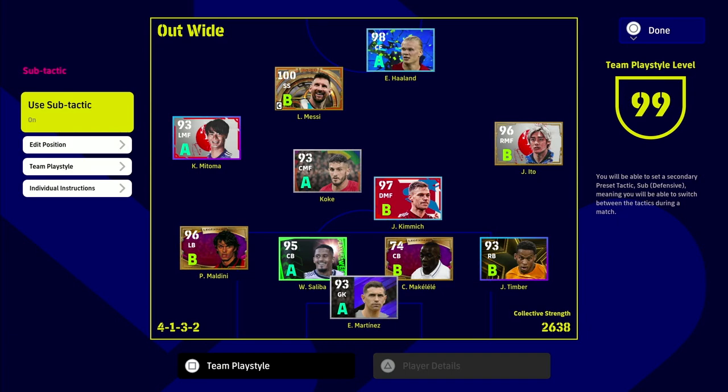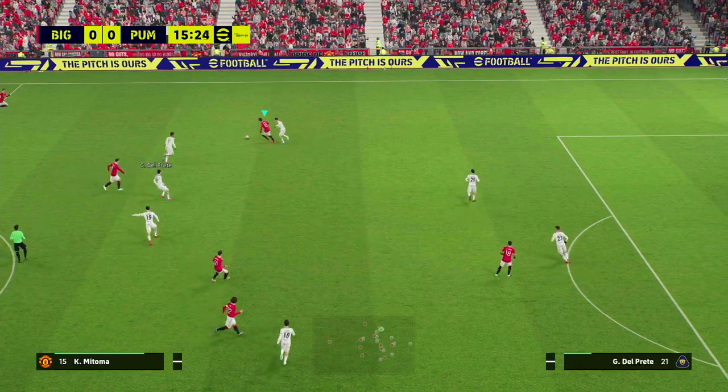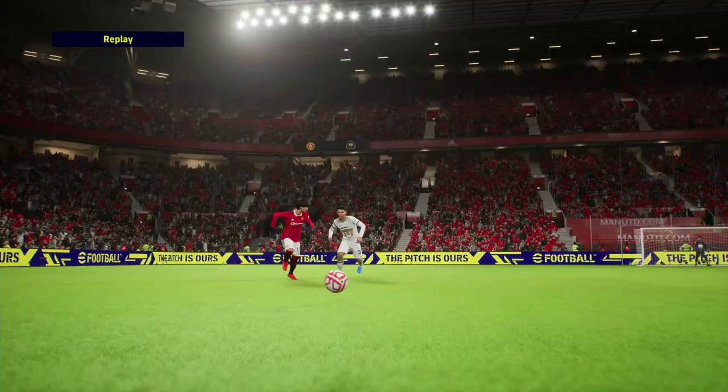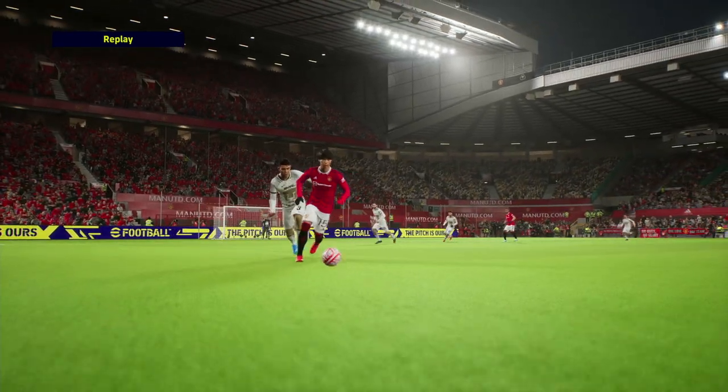I can always adjust this to go 4-2-4 if I need to, and put Matoma and Ito both into advanced winger roles. You've got the cover from Maldini and Timber, and you're able to completely dominate the wings. It's just the positions he takes up, his feet, and his overall dribbling. He's not the quickest player — we'll have a look at his stats in a bit — but look at those feet: absolute beautiful feet, excellent dribbling skills.